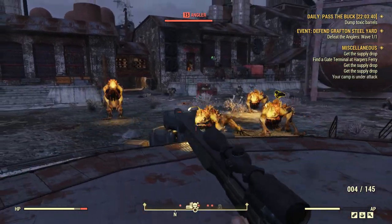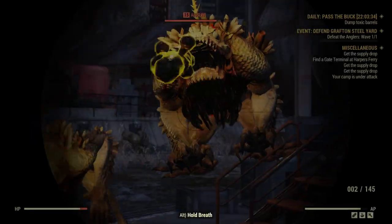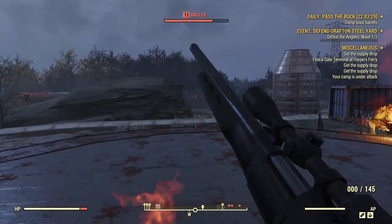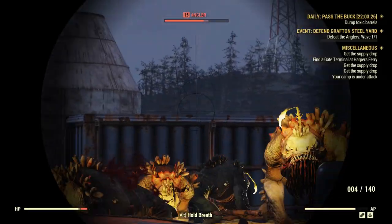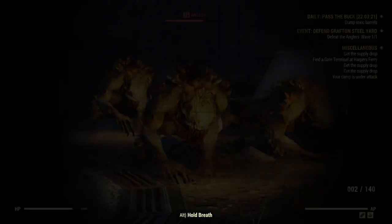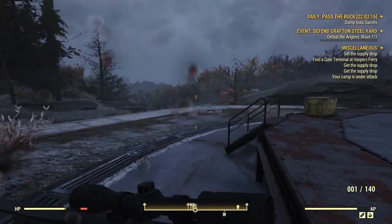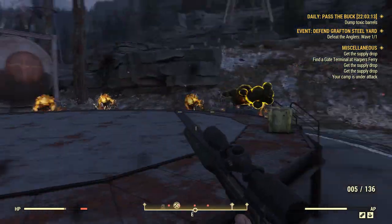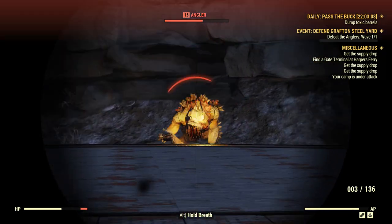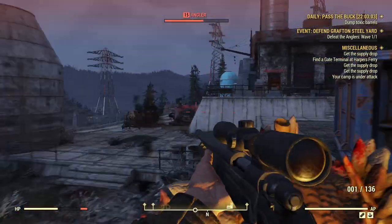The workshop at Grafton Steel Mill is under attack by some crazy angler things. I'm just kiting them around as best I can, but they have a range attack as well and they've already taken down all the turrets. One thing to note: they give a ton of adhesive. If you capture this place you're going to get waves of these, and they can drop a lot of adhesive, which you need to repair weapons and make certain mods. You run out of it quick, trust me. So fighting and killing the anglers will definitely benefit you in the long run.